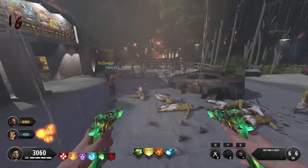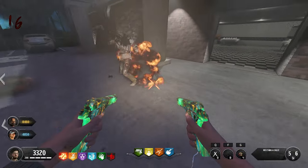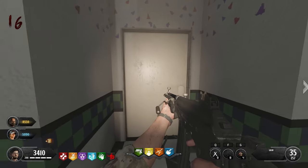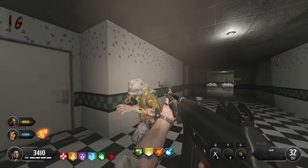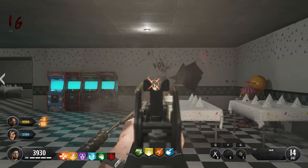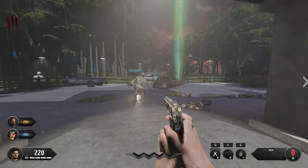Ladies and gentlemen, welcome back to the channel. Today I have a tutorial for you of how to complete the Five Nights at Freddy's Fractured Custom Zombies map. Now the egg itself is pretty straightforward and it's very simple. There are going to be timestamps down below if you guys are struggling with a particular step, but if you guys want to go ahead and watch the guide all the way through and start from the beginning, then feel free to do so. And with that being said, I hope you guys find this guide pretty straightforward, so let's get into it.